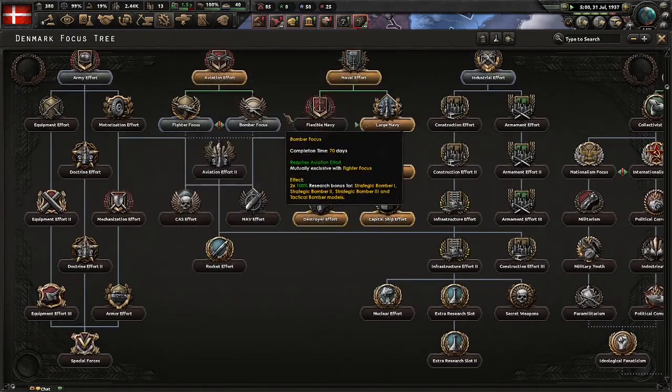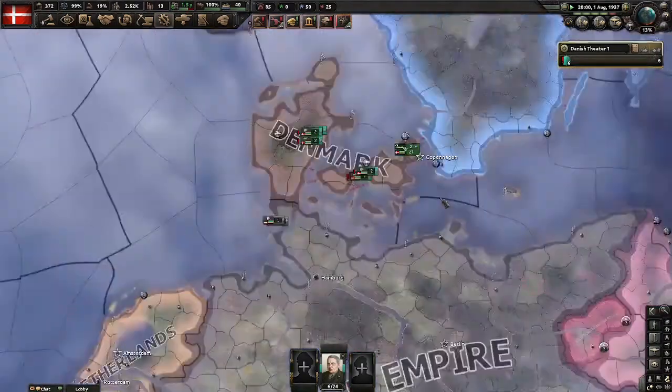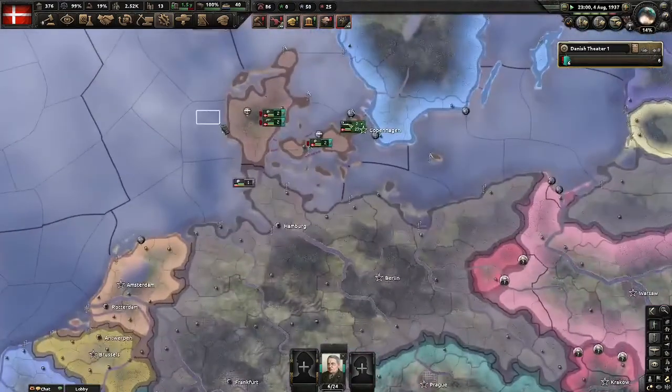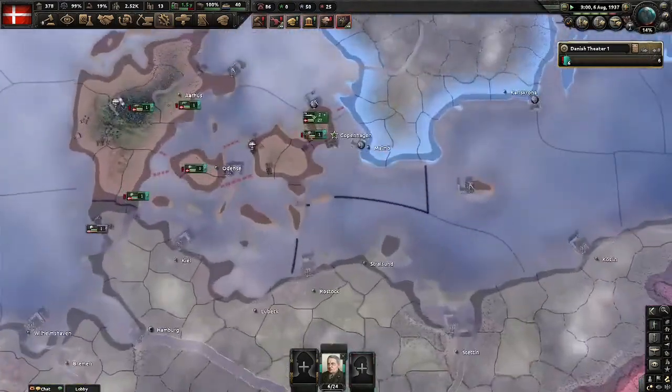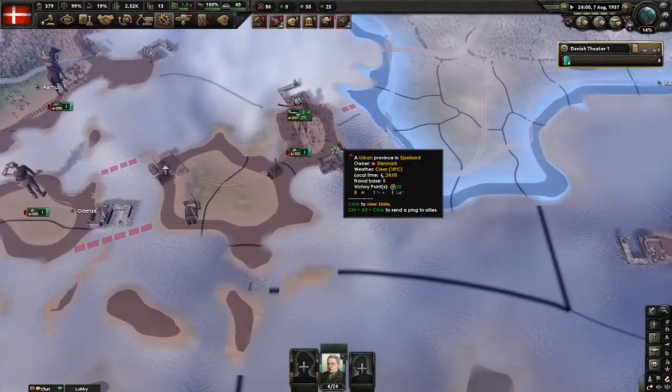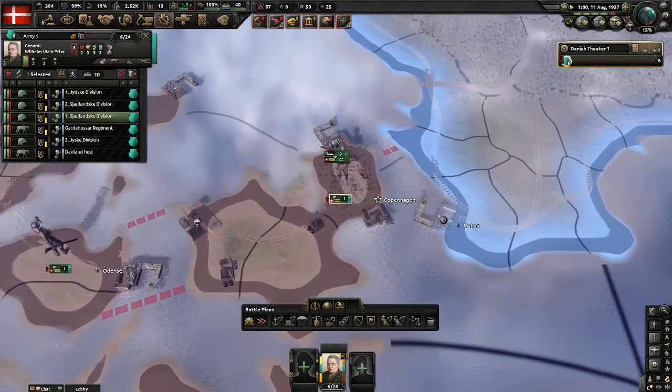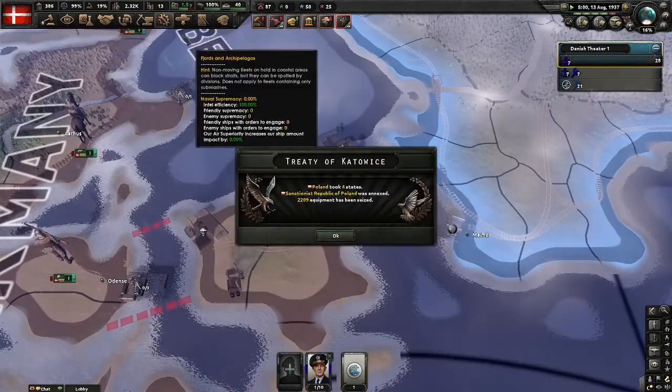Next focus is the fight bomber focus — actually very good for naval invade. You see, in World War II, boats could fly. And when a boat flies, it could drop bombs. So if I do bomber focus, my fly boat can drop bombs and we win.